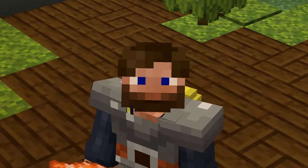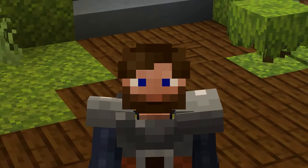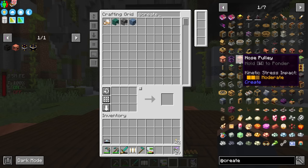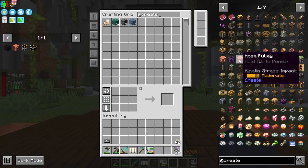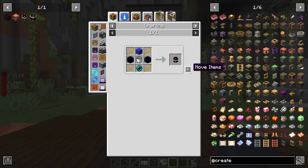We should be able to come up with a really nice early game power source, but it is going to require a teensy bit of Create. That teensy bit is the hose pulley — and believe it or not, we're not pulling hoses, we're actually going to be pulling lava. The hose pulley will allow us to technically infinitely pull lava out of the Nether. We're going to need a way to transfer that lava, and that's where the ender tank comes in.